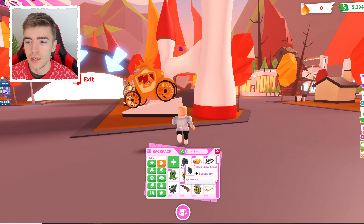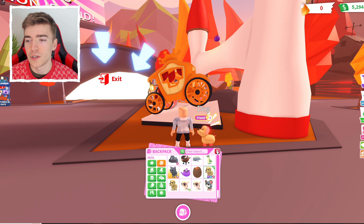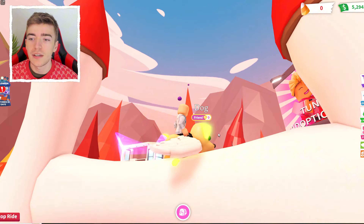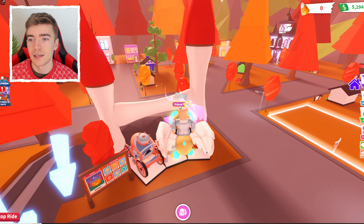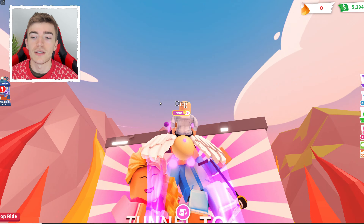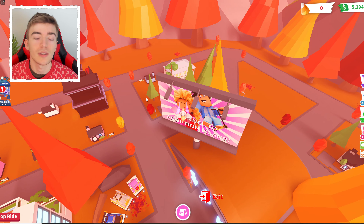Obviously you want to go and get all of these so you can collect the pumpkin pet, which is kind of the main reason you should be collecting these pumpkins. You need 150 pumpkins to go and get it. There was one on top of here as you saw - I just went and collected it. And then the next one is on the top of the Tunnel to Adoption Island. Plus one.